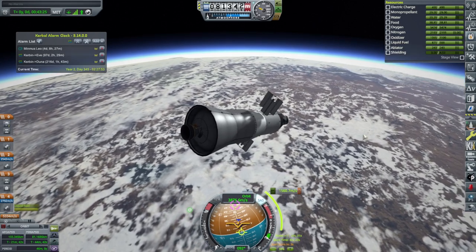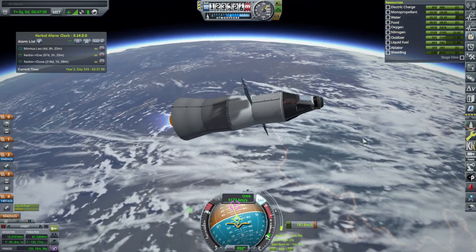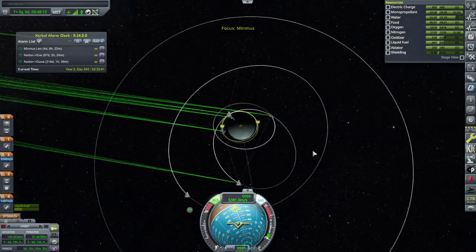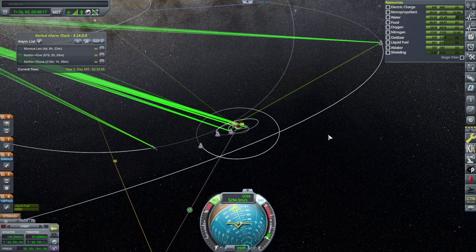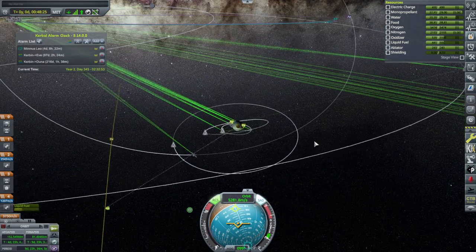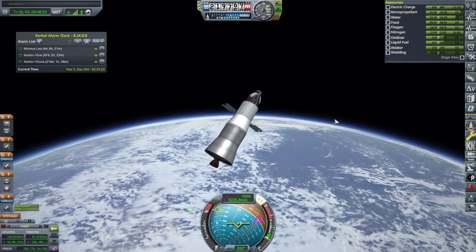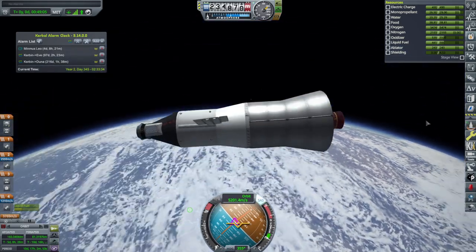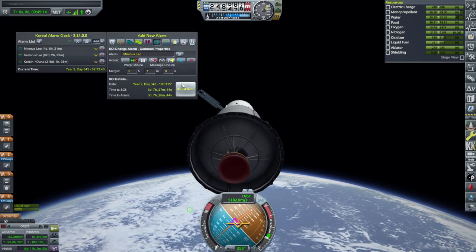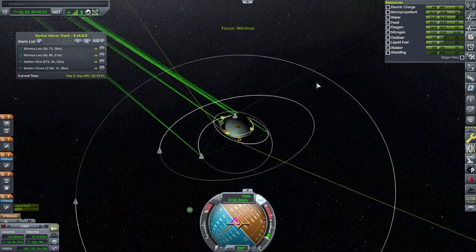Ignition for the transfer burn. I forgot to ditch the nose cap again — should've dumped it into the atmosphere. A bit of RCS to fine-tune and it looks like we don't need a mid-course adjustment at all. That's better than I could have asked for. RCS off, disposing of the nose cap before I forget again. I'll set an SOI change alarm just in case I over-time-warp.